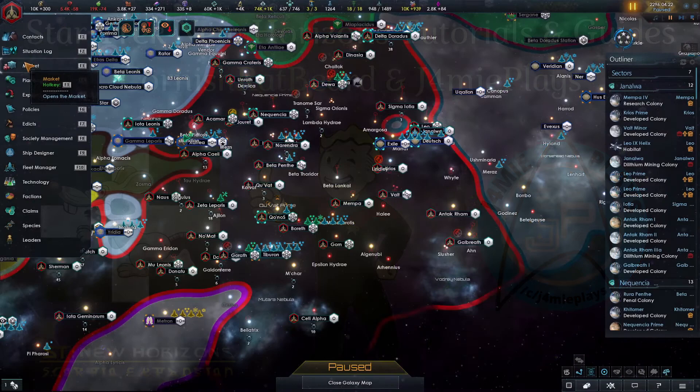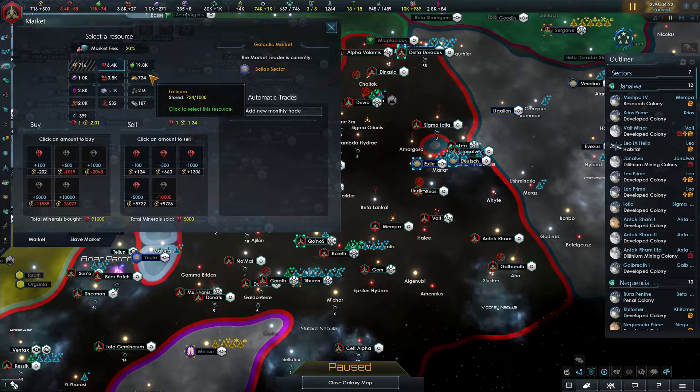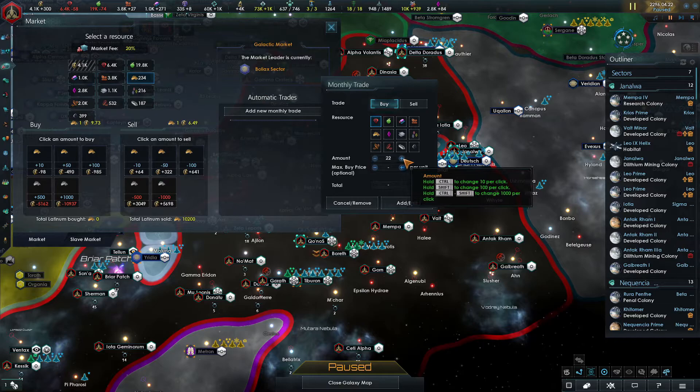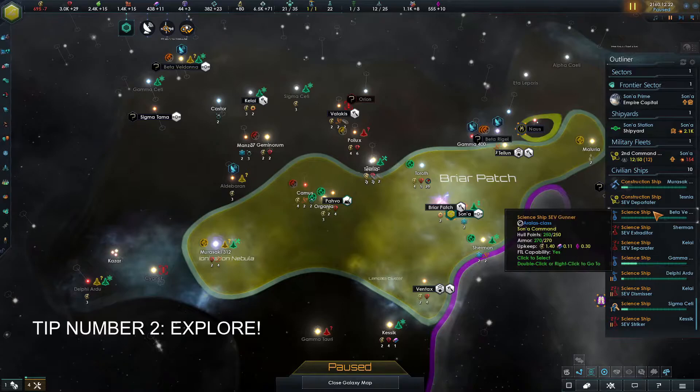Our first tip is to use the marketplace whenever possible. Have too much of something? Sell it to gain energy. Have too much energy? Invest it in something — you can either use it or sell it later. Are you missing something or losing something every month? Either sell excess and buy things manually, or you can do it automatically to make sure none of your numbers are in the red. Simply go to the marketplace and click the corresponding buttons to either buy, sell, or set up an automatic trade. You can find more specific information in the tutorial video about how to use the marketplace.